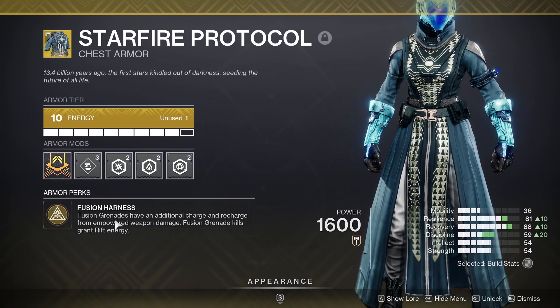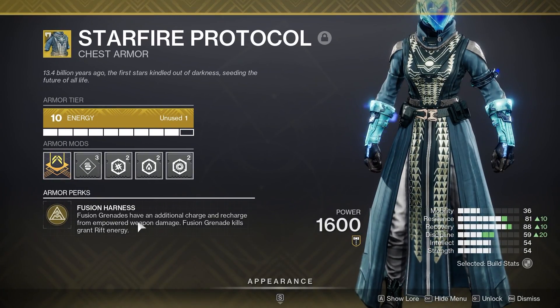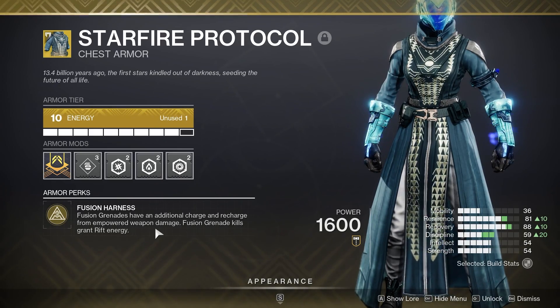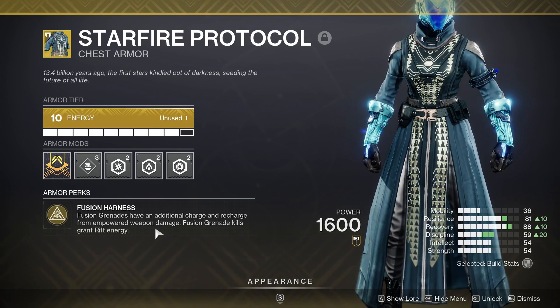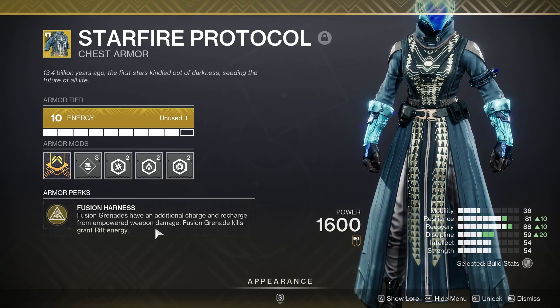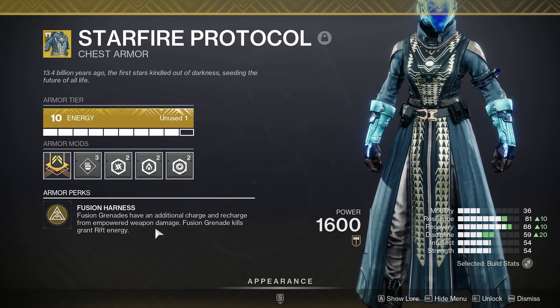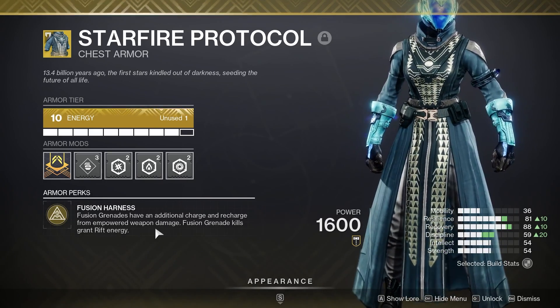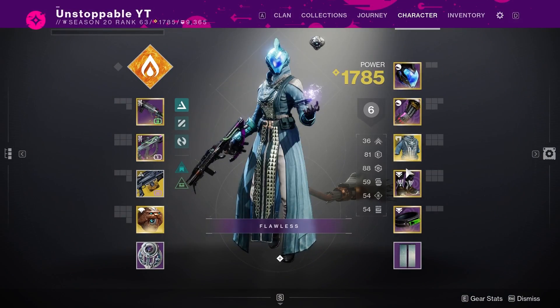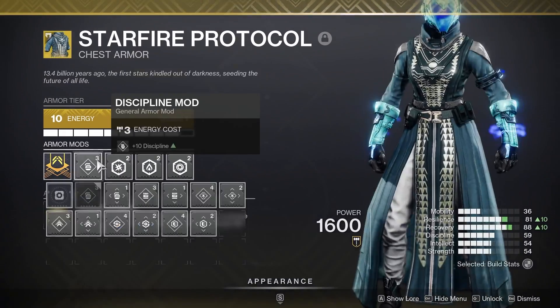The exotic that makes the build super good is Starfire Protocol. The perk reads: Fusion Grenades have an additional charge and recharge from empowered weapon damage; Fusion Grenade kills grant Rift energy. So basically all you need to do is pop your rift or your well, use your grenades, spam them as fast as you can, get kills with your weapons inside your well, and you'll be regenerating everything back super quickly. Trust me, it's absolutely insane.